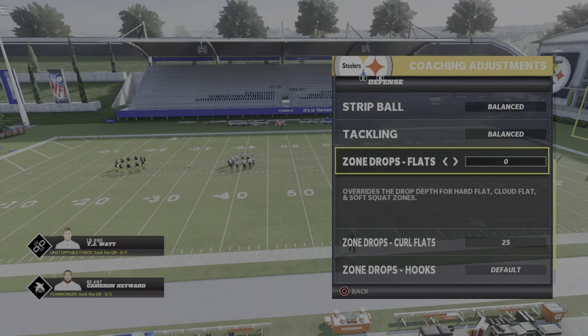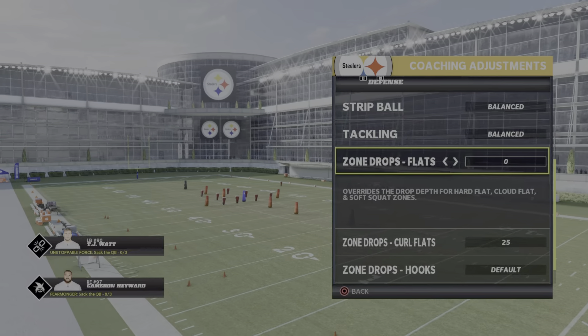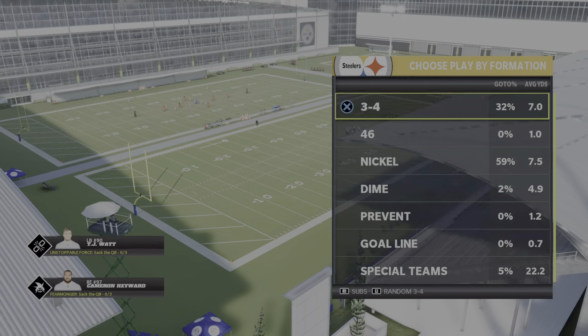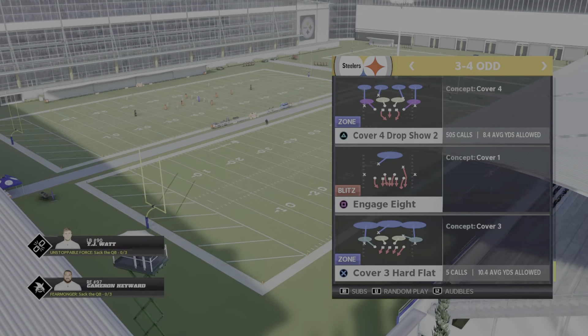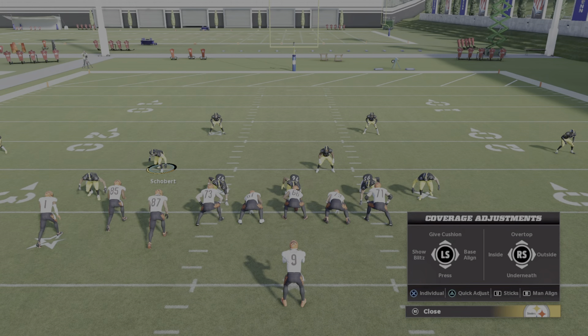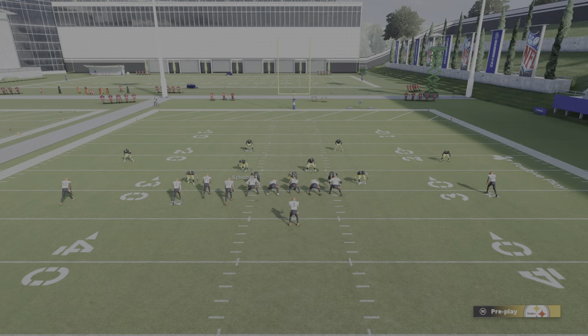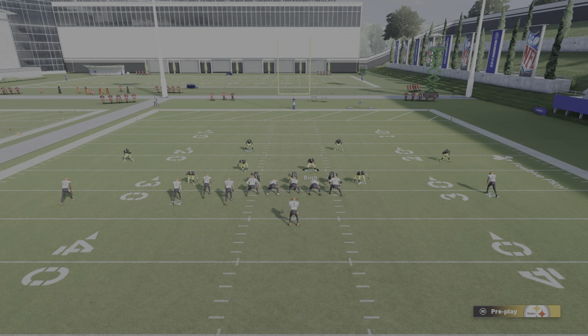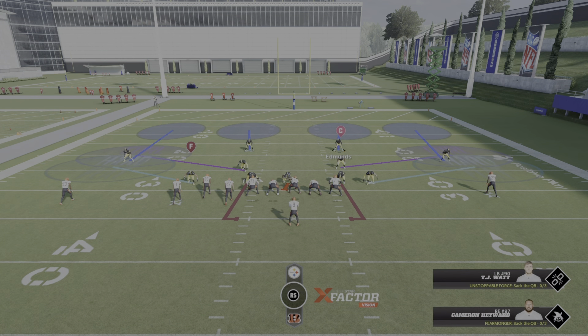If a person is exposing the zig route against man coverage, you need to have a cloud flat on the field — you just need to. The curl flat ends it where they run across the whole field — once they get to a certain part of the field, it cuts it off. This takes away zigs, screens, hashes, flat routes, and helps defend a lot of bubbles. Then you want to go to three-four, cover four drop show two. Hit triangle and hit underneath — that puts both of them in the alpha spots — then click X on the player and move left stick to the right on both, and that puts you in those positions. Pinch the line.